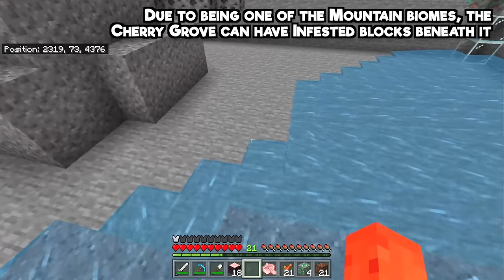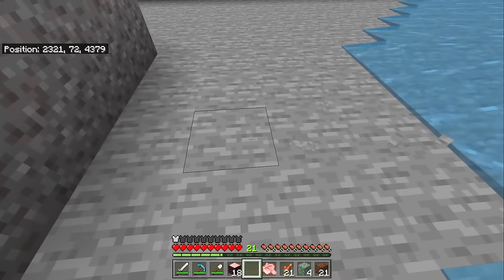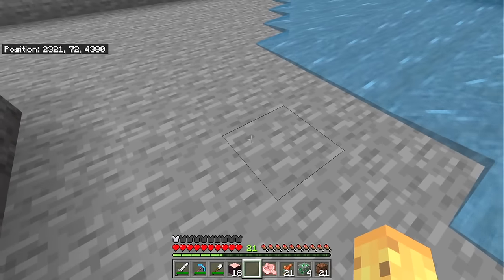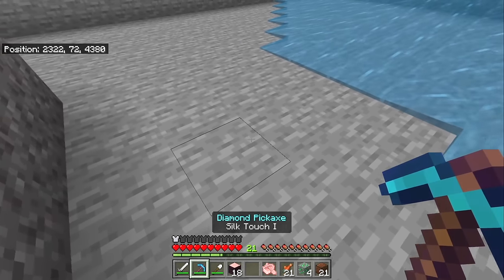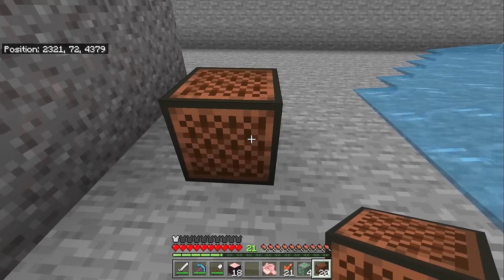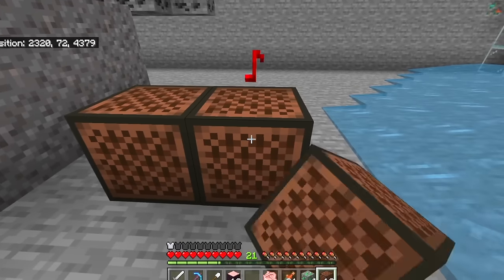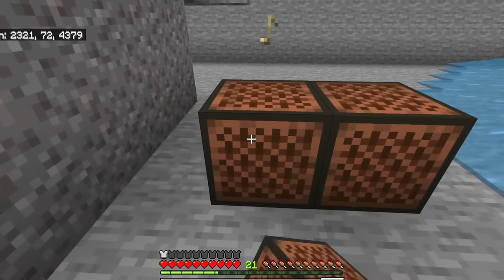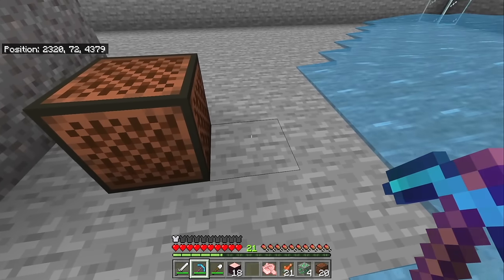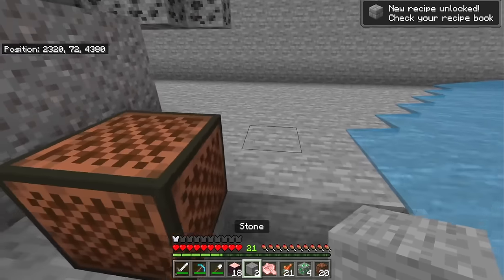I think silverfish are one of the more annoying mobs. If you start looking around you might find some silverfish stone — when you break it with your fist it will start to break a lot faster. This is one thing to be careful of if you don't like their big horde attack. The other way to spot silverfish stone — and this one is more ridiculous — is using a note block. The note block makes a sound based on the block below it, and the sound it makes for stone is different than the sound for infested stone.